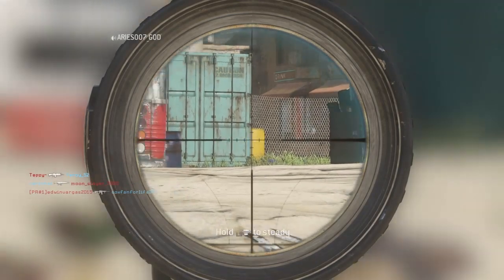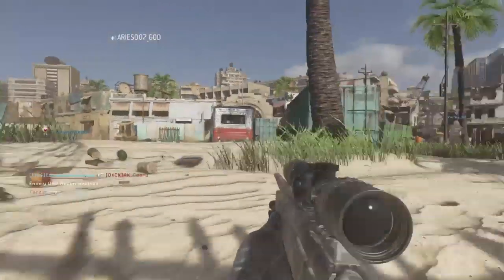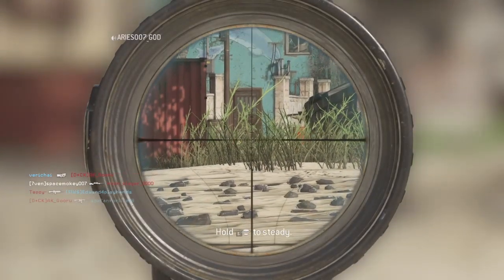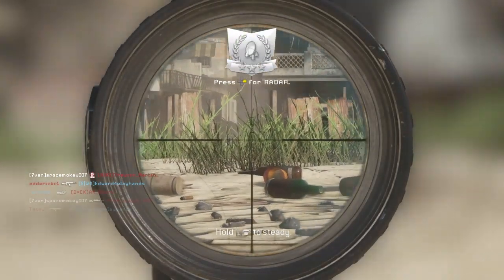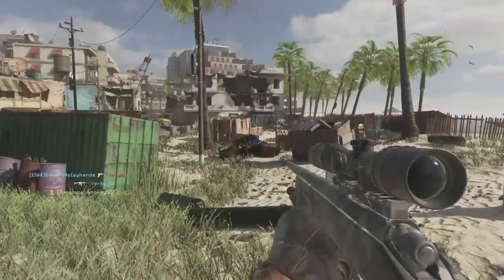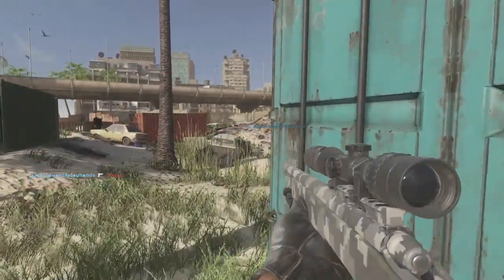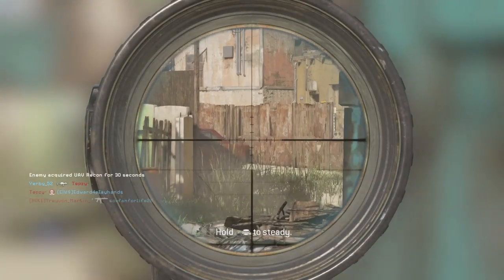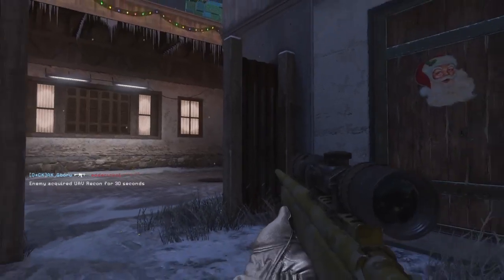Those of you guys out there that like to snipe on this game, the M40A3 will pull through for you. It may take some getting used to just because of the way it handles — it kind of floats around when you go to aim with it. Looking down the sights it has a little bit of a kick to it and it does have a slow fire rate, so you will have to find yourself a nice cozy spot and patiently wait for your opponents to pop their heads out.